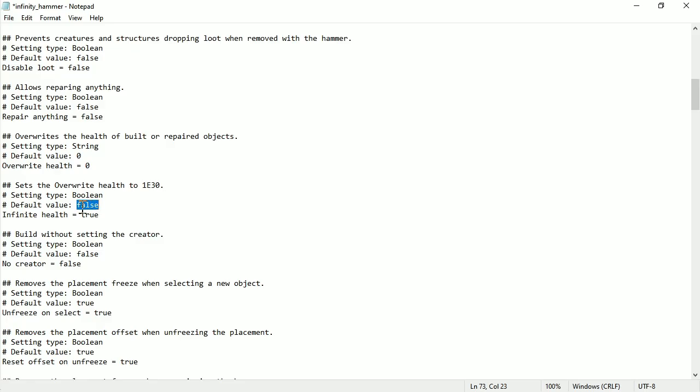Once you've made these changes, just save the file and then launch Valheim. It won't work if you're already running Valheim and then you edit the config file — you have to save it and then launch Valheim.